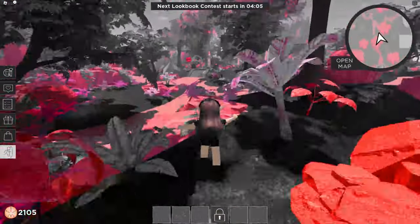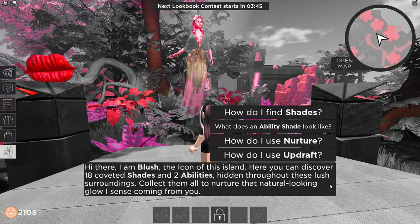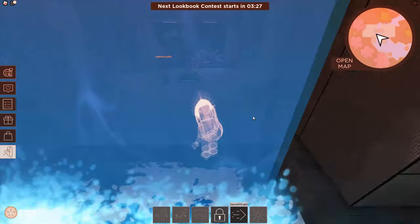After you've completed all of that, follow where I go and go south of the waterfall. If you've done everything right, you'll see the mask right on the pedestal.